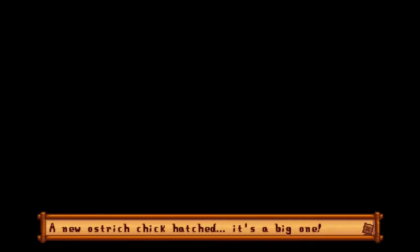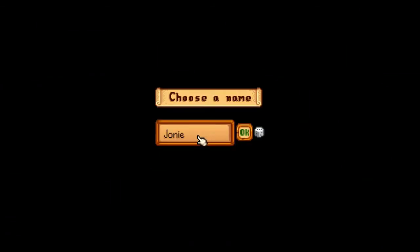After nine and a half days have passed, we'll head inside our barn and we'll get a notification that a new ostrich chick has hatched and it's a big one. We'll go ahead and name your ostrich.